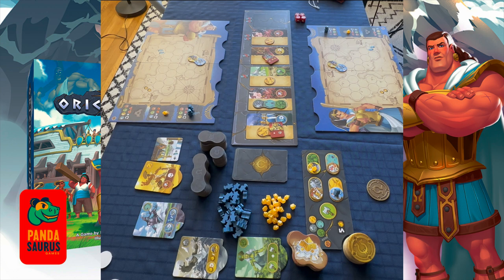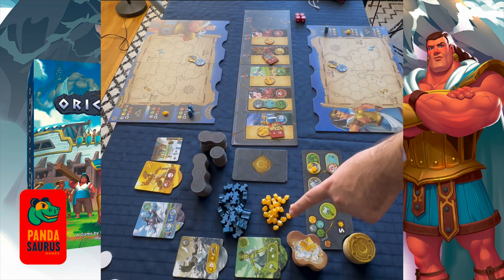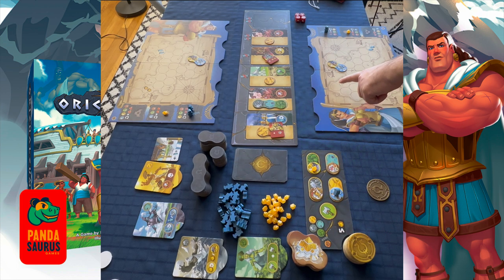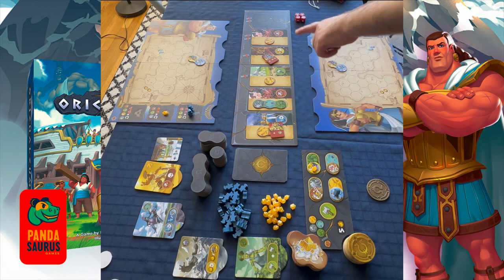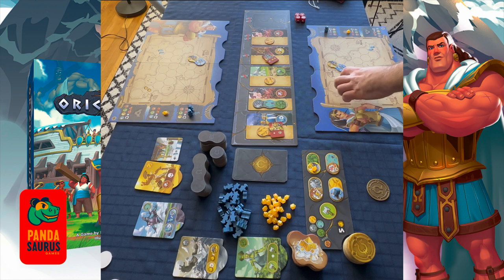Now that we understand the goal, how do we get there? The main conceit of Ori Calcum is you're going to be taking terrain tiles, placing them onto your islands, building buildings on them, maybe fighting monsters, and trying to lure titans by having sets of three like terrains. During the round, players take turns drawing action cards with specific terrains and sometimes monsters on them, taking the corresponding action, and placing the terrain tile from the card onto their board.